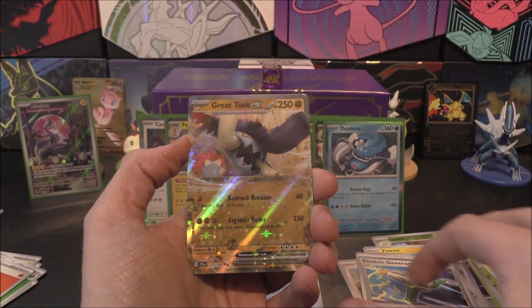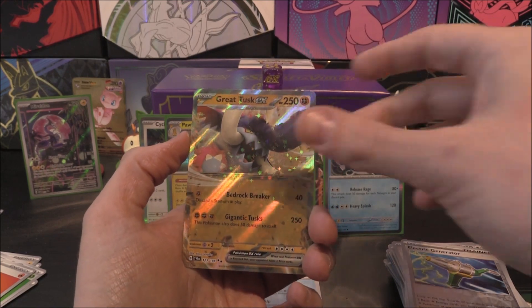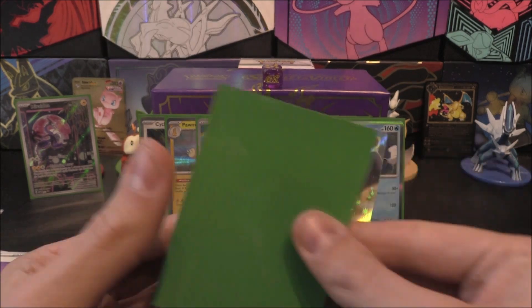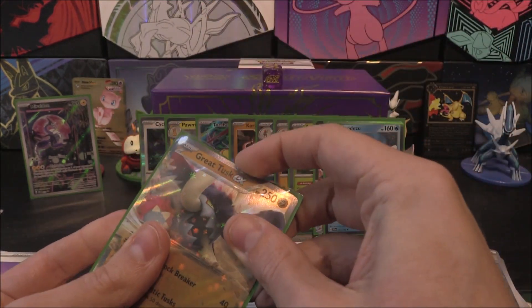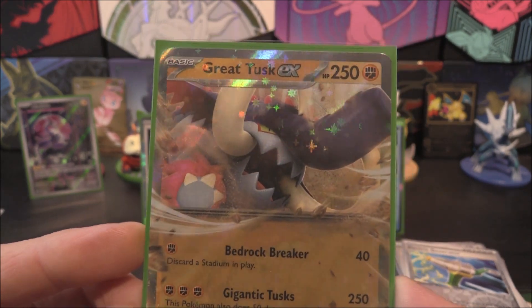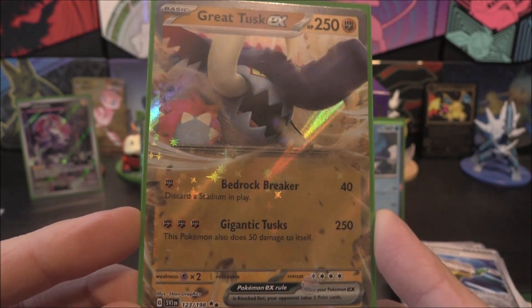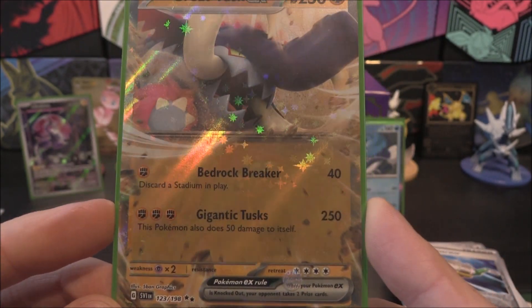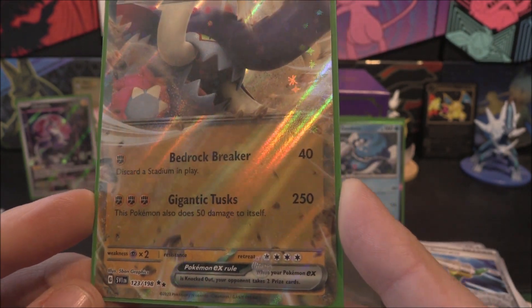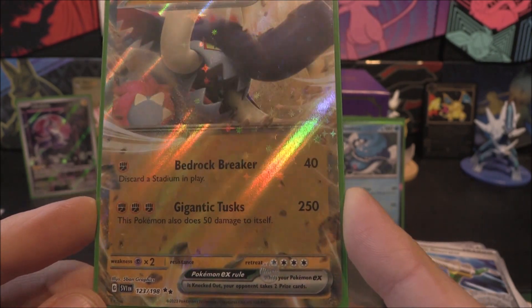And then Electric Generator - is there anything behind it, or are we just at a holo? We get the Great Tusk EX! Very nice. Something new - do we have a Fighting Energy? No. Let's have a little look at what this one is. It is a Fighting Pokemon with 250 HP, Great Tusk EX. Doesn't have to evolve - it's literally just a basic. We've got Bedrock Breaker for 40 damage and you discard a Stadium in play, and Gigantic Tusks for 250 damage with 50 to itself. It's got a Retreat of 4 and a Weakness to Psychic.